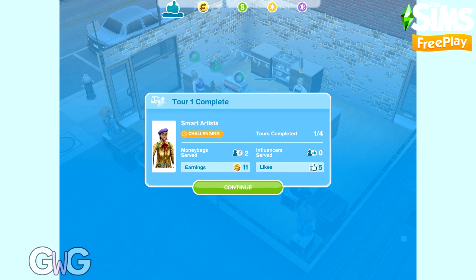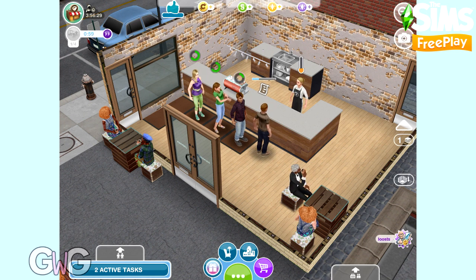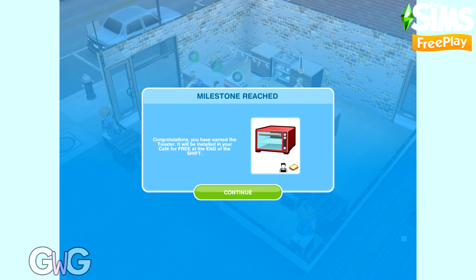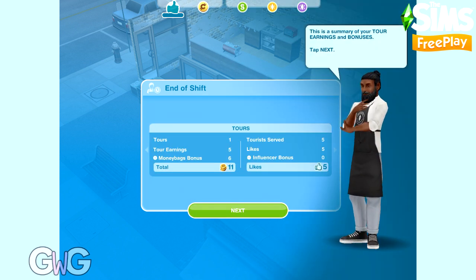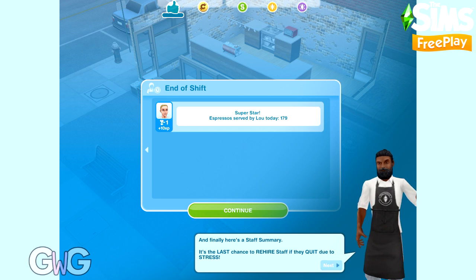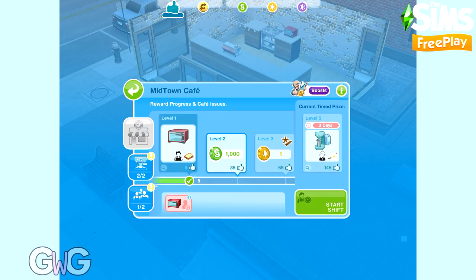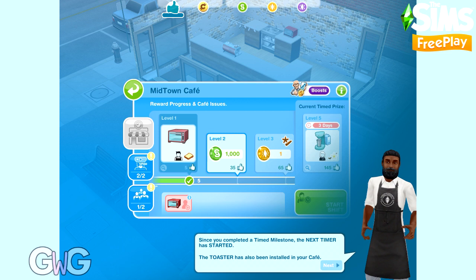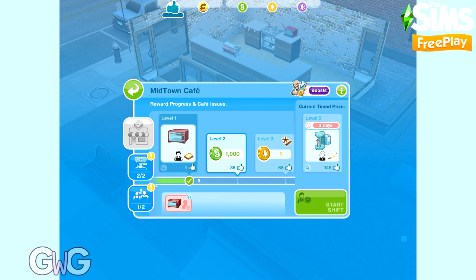Once you've completed a tour, a pop-up appears showing your earnings and likes. There's also a bar at the top saying 'milestone reached' - in this case we've completed level one and unlocked the toaster. All upgrades, including visual changes to the Midtown area, are installed at the end of a shift. Once the shift is over you'll see the toaster has been installed, and the next milestone timer starts - we need to reach level five within three days to unlock the milkshake machine.